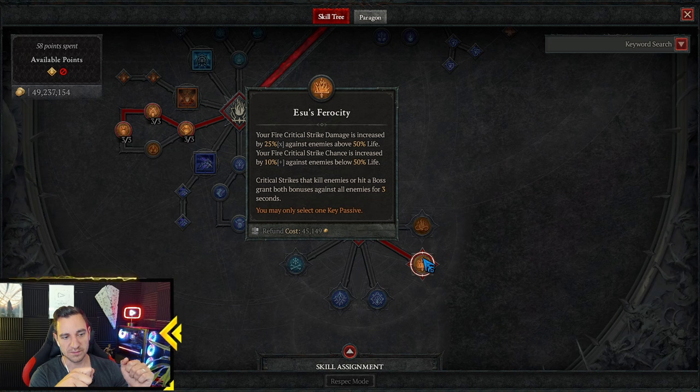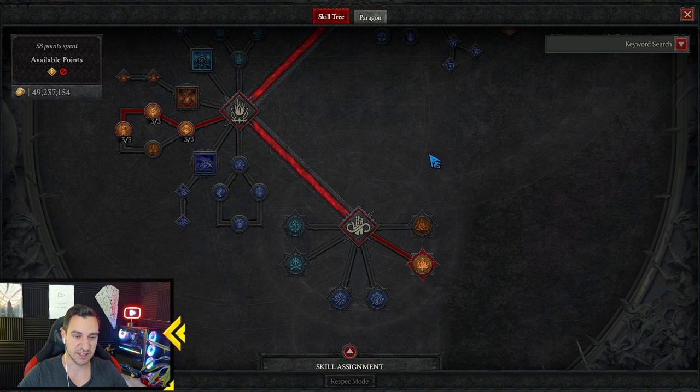So just get crit chance and crit damage up and your hydras do a lot of damage. At this level without masterworking, they crit for like 200–300k per head, and we have a lot of heads — so that's pretty crazy.